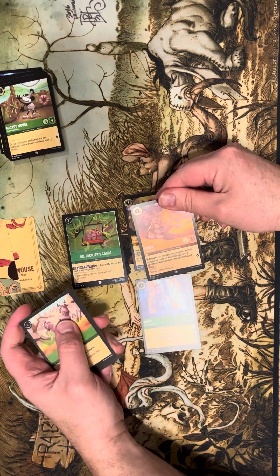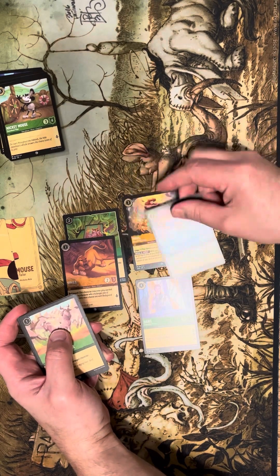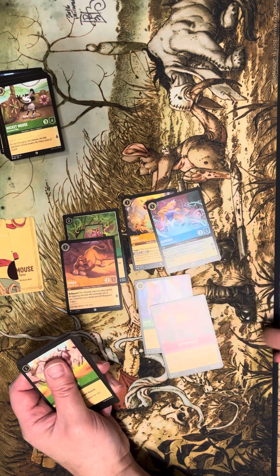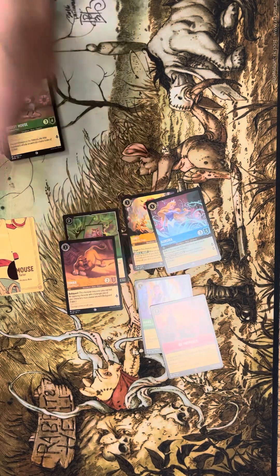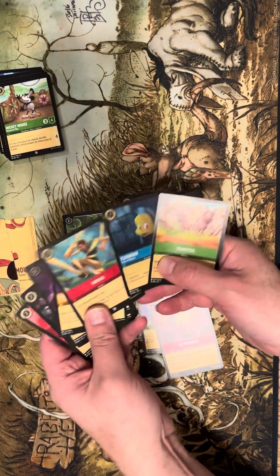Our foil is Simba — nothing to write home about. Aurora is another super rare, and that one is about 18 bucks! All of these are about four bucks each, and that one's 18 bucks — wow. Lorcana pays to buy Lorcana.